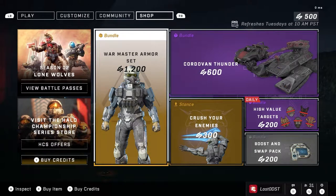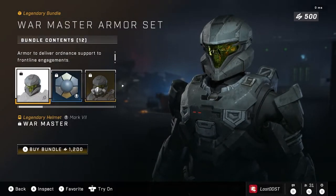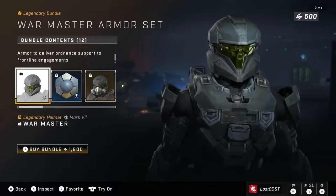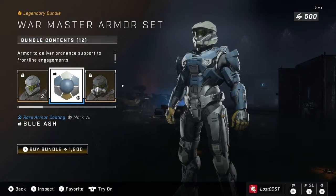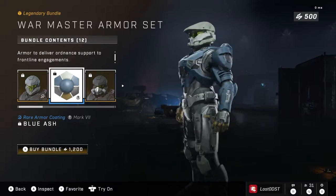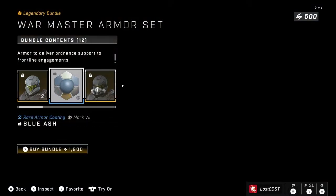We got a bunch of new bundles, all pretty good for the most part. Let's start with the biggest one — we got the War Master armor set. This is more of a newer design introduced in Halo 4, kind of a 343 armor. It's a pretty good-looking armor with like a little skull visor. You get the helmet for that, and we also get a coating for our Spartan — our Mark 7 — called Blue Ash. It's like a shiny metallic look with some blue and yellow gloves.